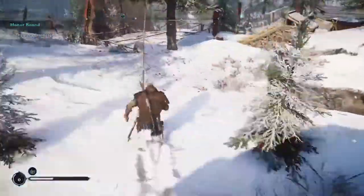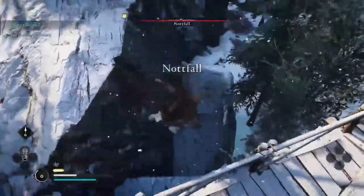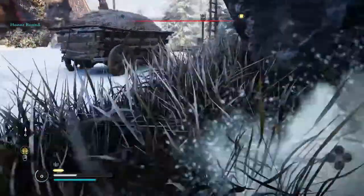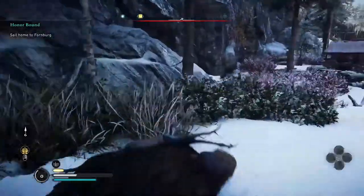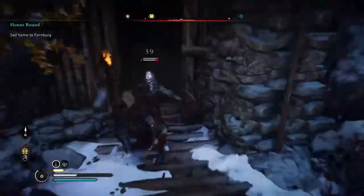From here continue going towards the location, and once you get to the cliff overhang get down to get inside the military camp. From here keep going along the cliff wall to the right until you find a cave entrance guarded by a soldier you need to get rid of.